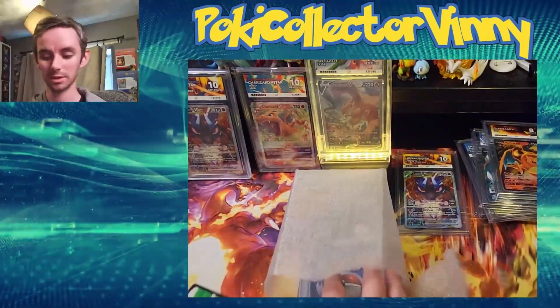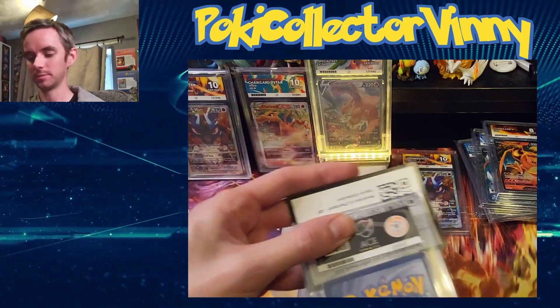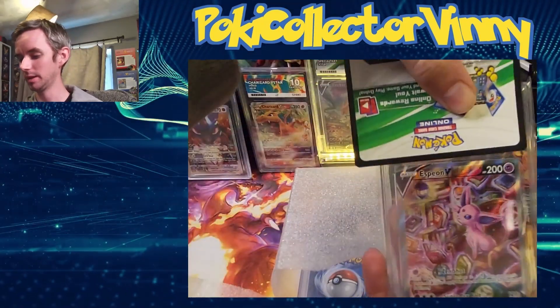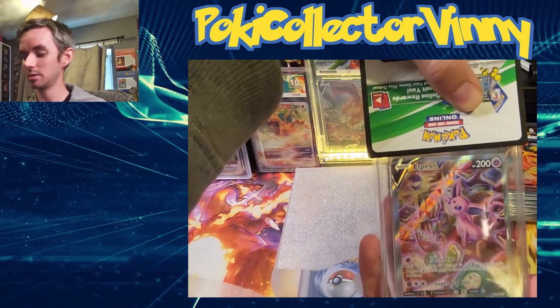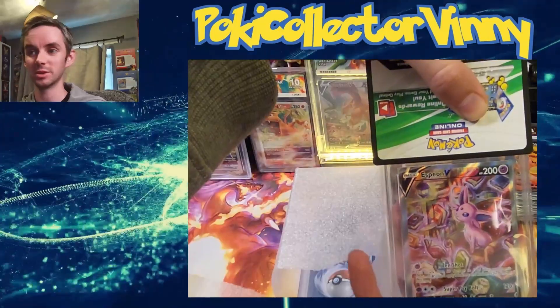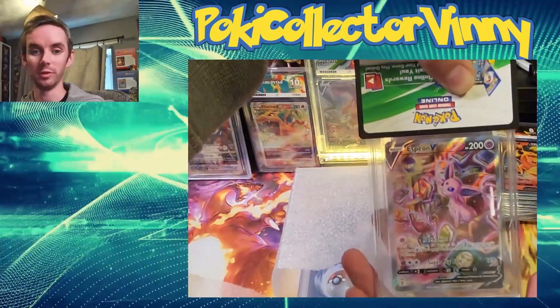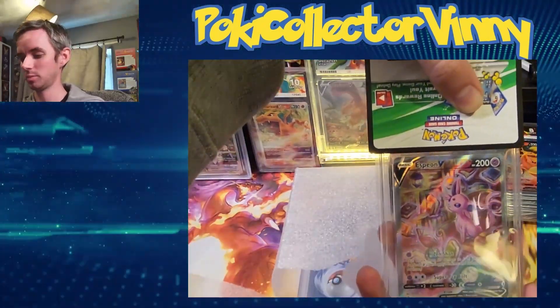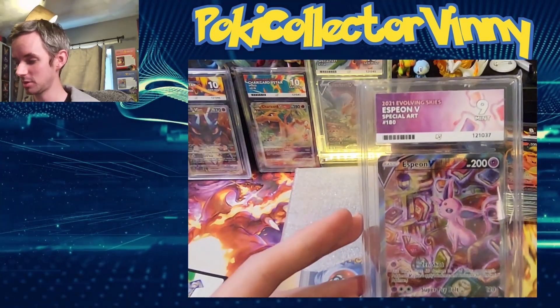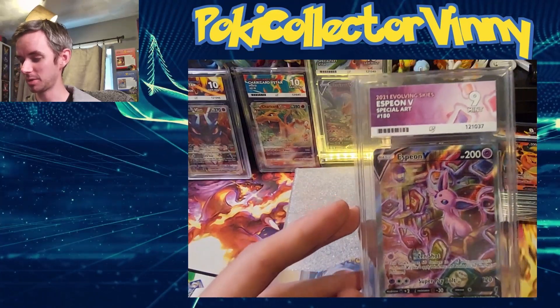No more Charizards — that's it! So the next one is the Espeon V alt art from Evolving Skies. My friend gave me this randomly — I still owe him for it in some way, shape, or form — but I thought to get it graded because it's a really cool card. And nice — it got a nine, so I'm happy with that, and a really cool ACE label as well.